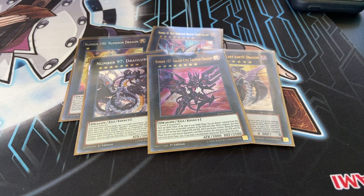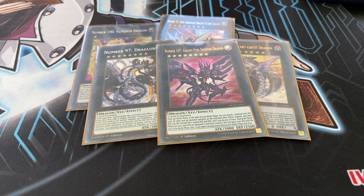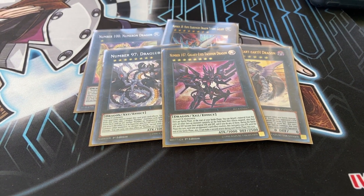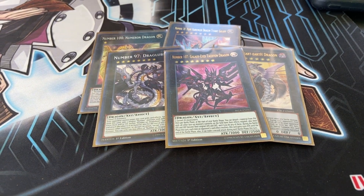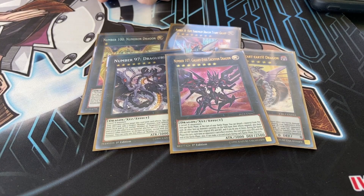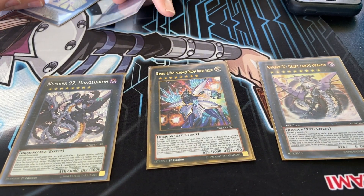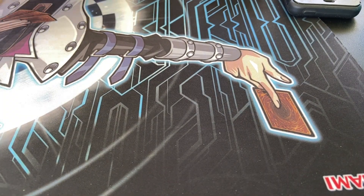And one Number 107, Galaxy Eyes Tachyon Dragon. I wanted to run Number 46 but didn't have the room. Tachyon Dragon more often than not winds up becoming the Xyz material attached with Dragoobian, but it's still a pretty good card itself — a 3,000 body that during the battle phase, you detach the material and it negates every other card on the field, including yours. But if an effect is activated against it, it gains 1,000 attack and a second attack. That's the five Xyz for the rank 8 package.